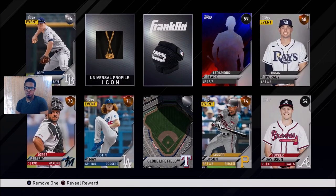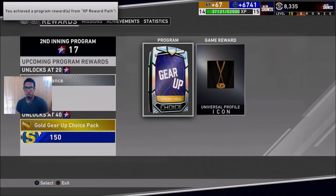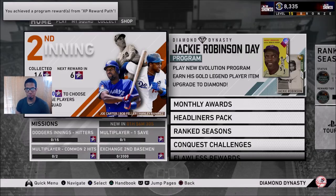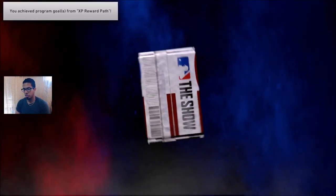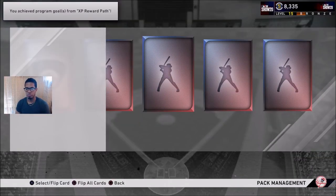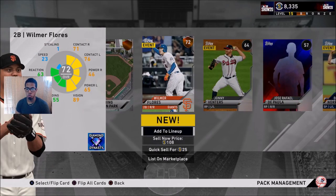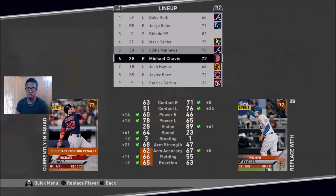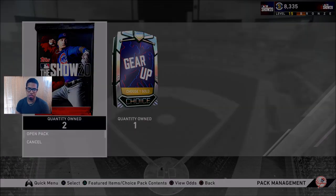Joey Votto is probably the best option. We get the universal icon — that's fine with me. We got some packs to open — three standards. Nothing that really helps us. Oh snap, we get ourselves a second baseman — not really a better hitter, so I don't think he makes the cut.